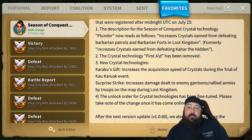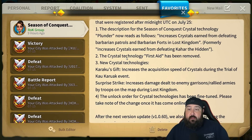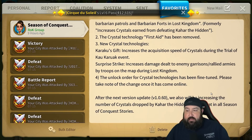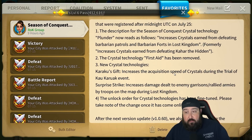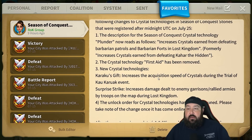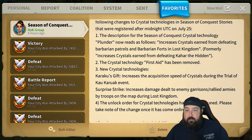If you're increasing the crystals earned from defeating barbs and forts, tell us by how much — let us know so we can plan. Karaku's Gift increasing acquisition speed of crystals during the Trial of Karaku event, I still don't fully know what that means. It's an event that happens at certain periods on the Chronicle timeline — I don't understand how you're going to affect that with crystal tech. And for Kahara: great, you're increasing crystals dropped, but by how much? Just tell us how much you get when you defeat a Qahar whistle.